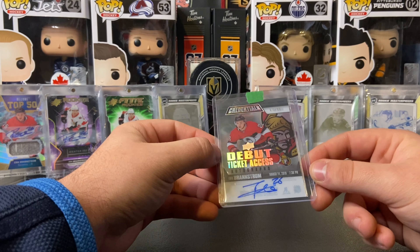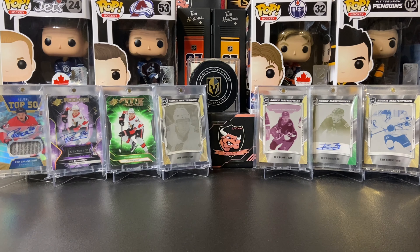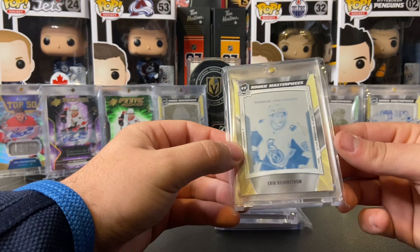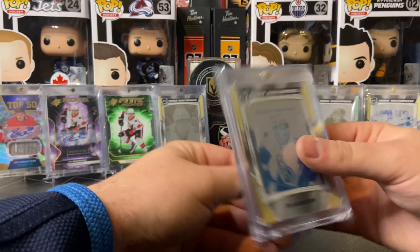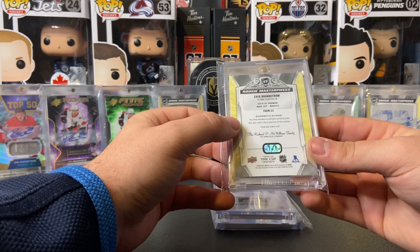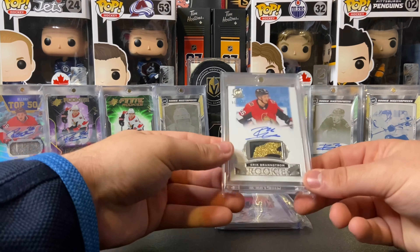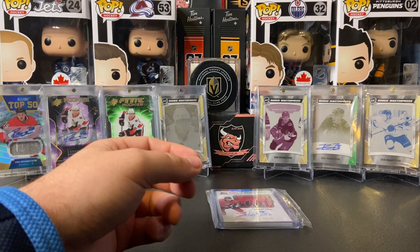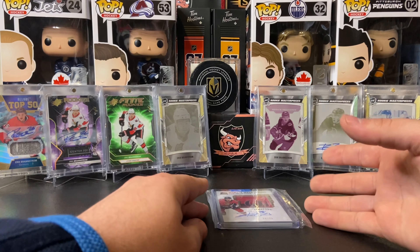The debut ticket access acetate autograph out of 99 is a nice card as well. I didn't mind Credentials, even though a lot of people said you could probably do better. Now for the remaining one-of-ones: this is the one-of-one printing plate common rookies tier one from Trilogy, and the printing plate Premier base set rookies from Premier. I found the Cup RPA on Facebook — very very nice patch. Cup prices are sky high so for now I'm fine, but this was the first Cup card I got, numbered to 75, with a manufactured patch that still looks great all around.